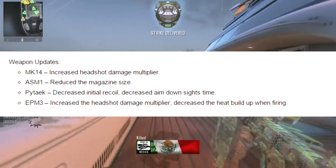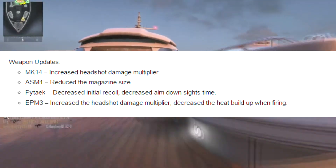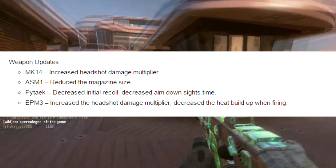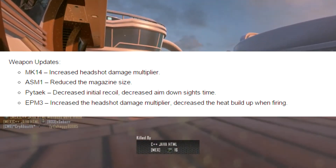They also reduced the magazine size for the ASM1. I feel like this is really going to change the way the Speakeasy variant works because of its extended mags attachment. The gun is super powerful — it melts, like a two-shot from any range. With less ammo, it's going to drastically change how people are able to get feeds and things like that.